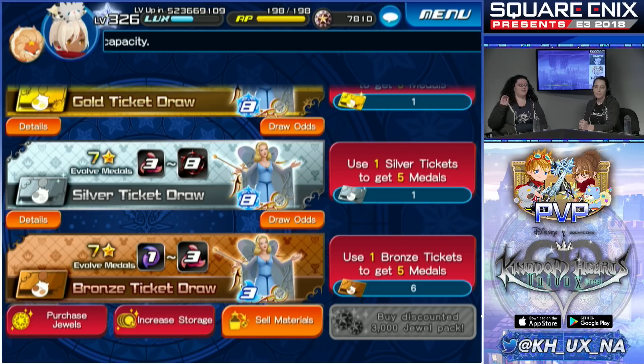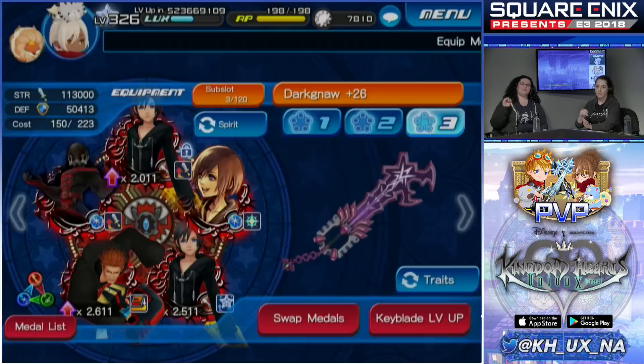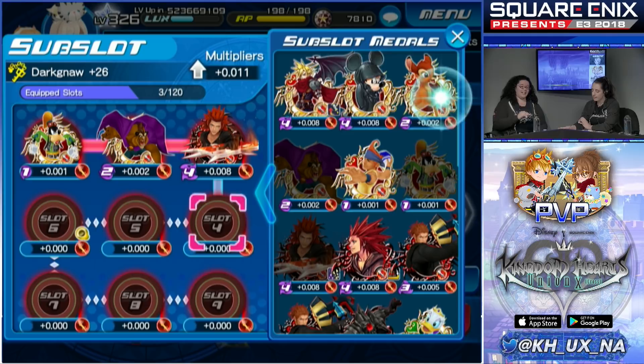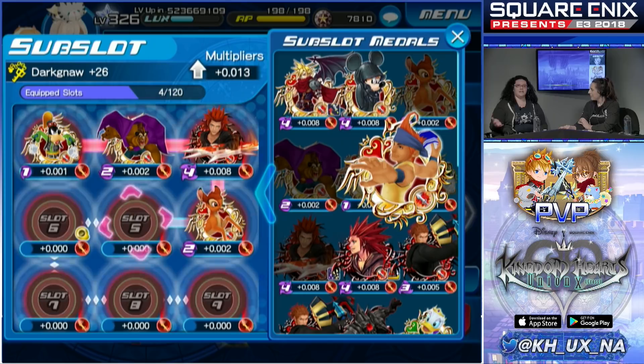There are a lot of uses for 7-star medals. One is for sub-slots — a new feature introduced into Kingdom Hearts Union Cross. Sub-slots are additional medal slots in your keyblades. You have to match the corresponding power type, but it can be any tier. If you have a ton of Tier 1 blue fairies, use them for your sub-slots. The multiplier goes up for the keyblade, all the way up to 120.